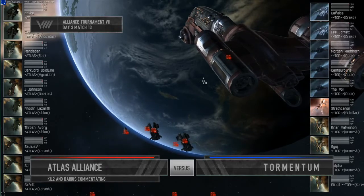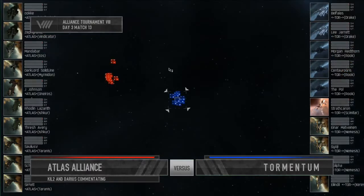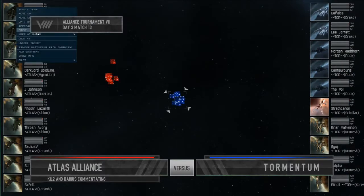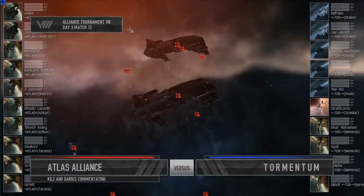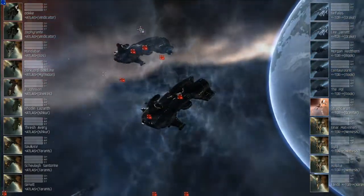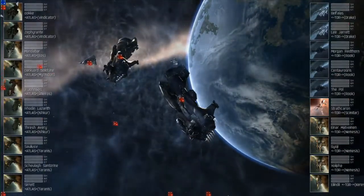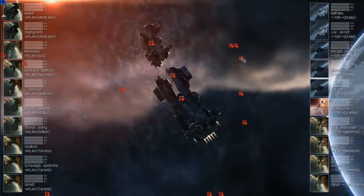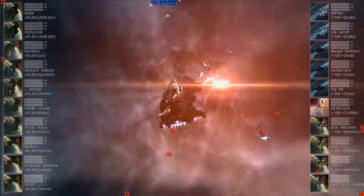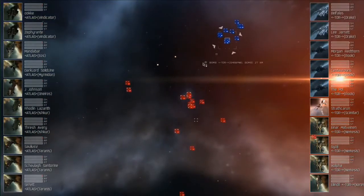As far as ranges go, it looks like Atlas has come in almost completely at zero on the beacon, the Oneiros just a little bit off, and all of the Tormentum team come in at max range — 50k from the beacon. And we're underway. The Tormentum team has started moving towards the Atlas team. We have some drones out; they look like Valkyrie IIs on the Tormentum side.